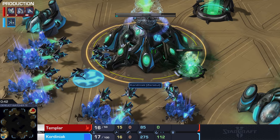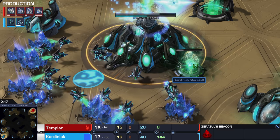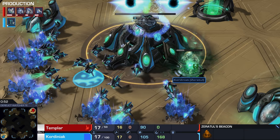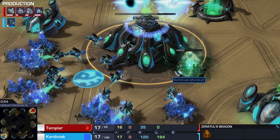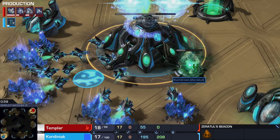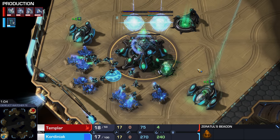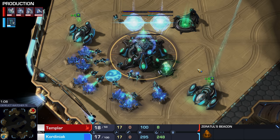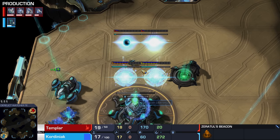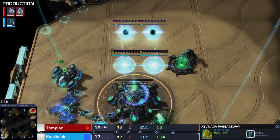Kordiniak is going to be playing with Zeratul. Zeratul will take a little bit of time before he is available, but once he comes out he's going to be incredibly powerful. Obviously he can collect those Xel'Naga artifacts all over the map — not exactly sure how that works in a 1v1, but he just becomes more powerful and unlocks upgrades. He has those holograms of photon cannons that he can teleport anywhere he wants as long as he's got vision, which sounds pretty broken. Already there are a couple of the Xel'Naga passageways — those are the gateways.